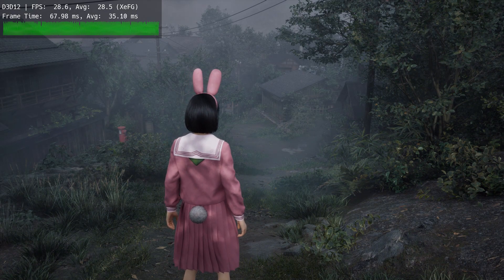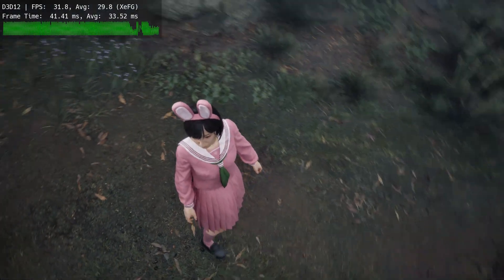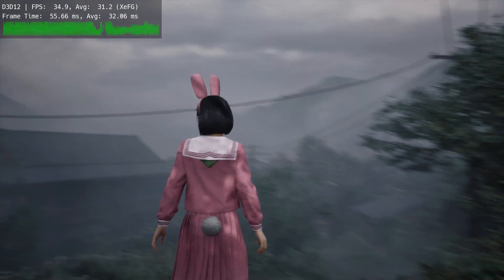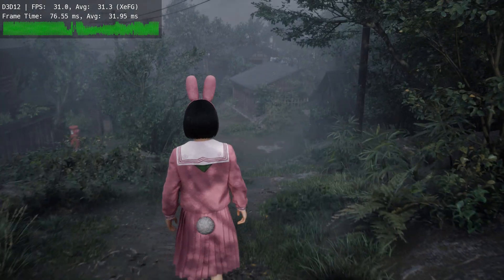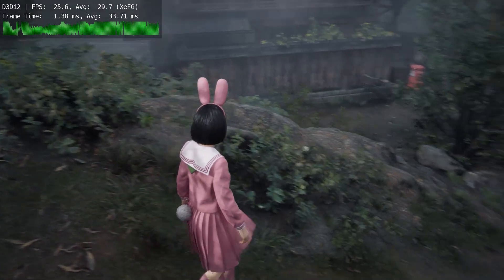And that's it — Silent Hill F running with FSR4 and XeSS frame generation. If this guide helped you out, make sure to hit the Like button and subscribe for more modding and performance videos. Until next time, adios amigos.